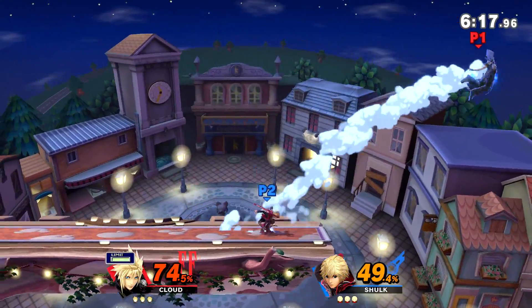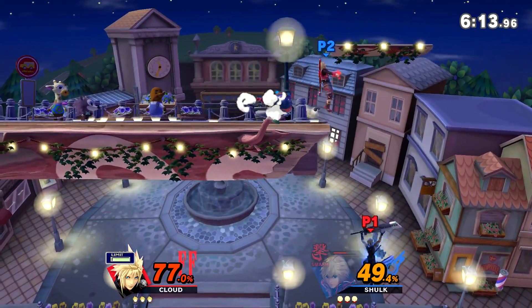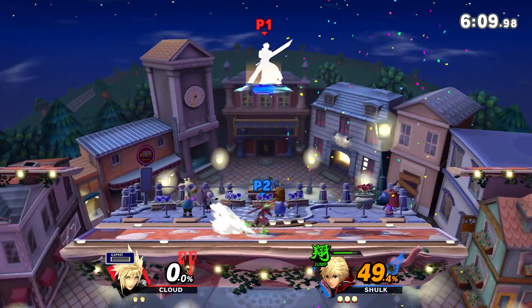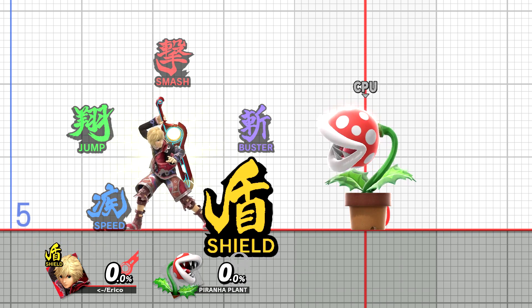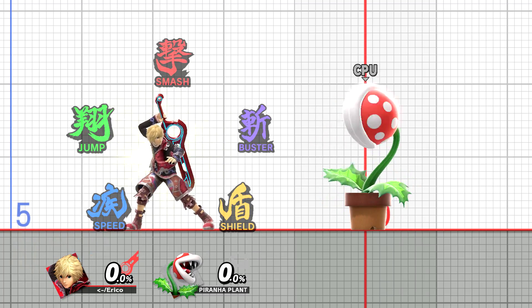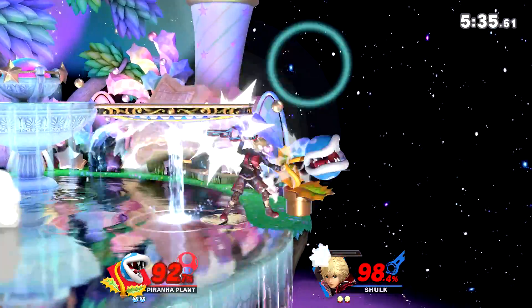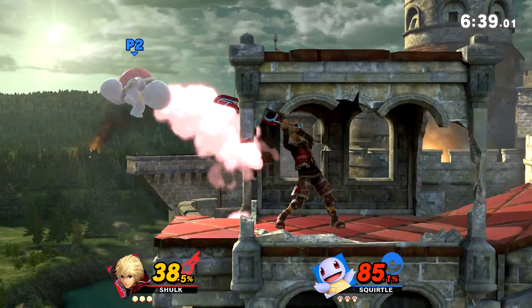Shulk in Smash Ultimate is a character who excels at several things. In general, he has two unique main niches. The first is that he is one of the only stance characters in the Smash Bros. series, and Shulk, using his five Monado Arts, is able to go into at any time five different useful modes, which each have different uses based on what situation he is in. He has a mode for jumping high, moving fast, taking hits, dealing damage and doing combos, and for taking stocks.